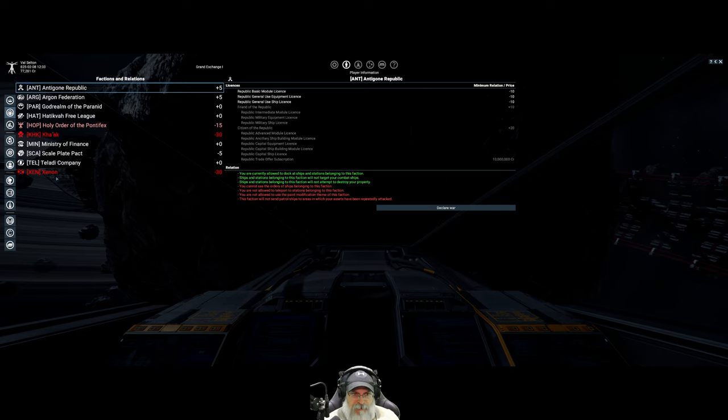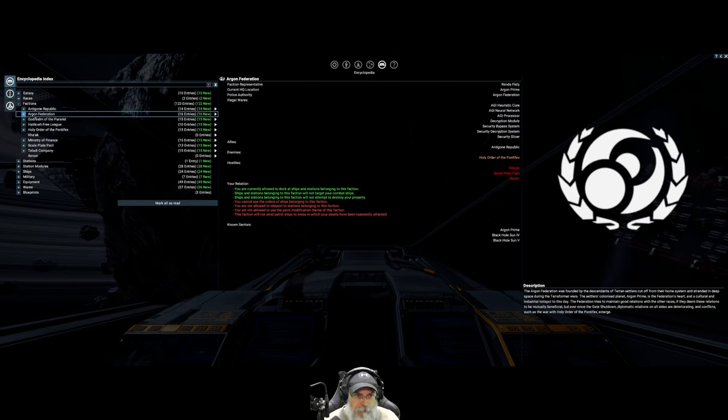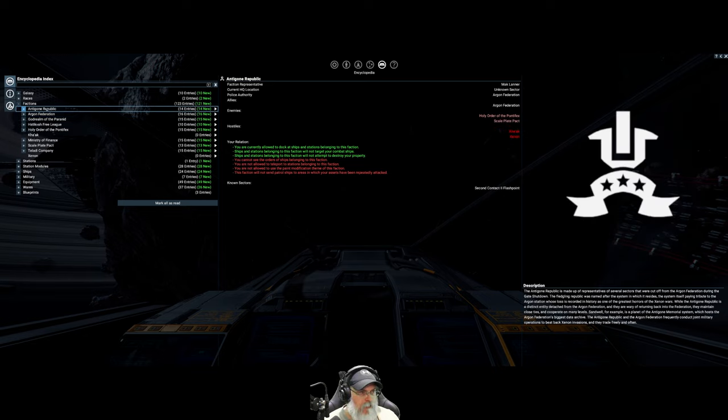To build reputation we need to go back to Argon space. Looking at the encyclopedia, the Argon Federation was founded by descendants of Terran settlers cut off from their home system and stranded in deep space during the terraformer wars. They colonized planet Argon Prime. The federation tries to maintain good relations with other races if mutually beneficial, but since the gates shut down, diplomatic relations are deteriorating.